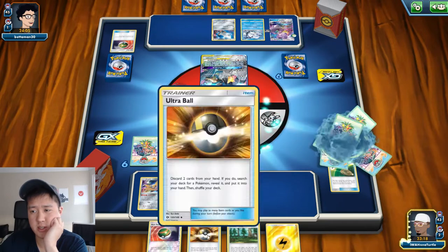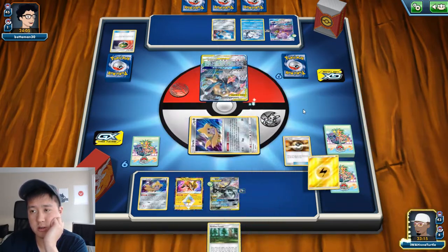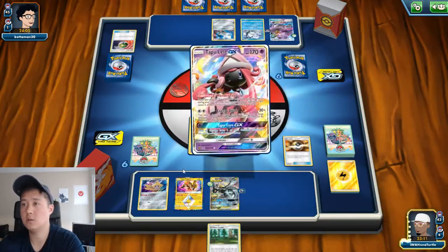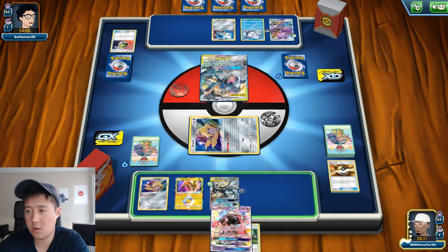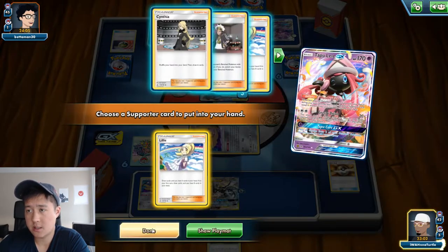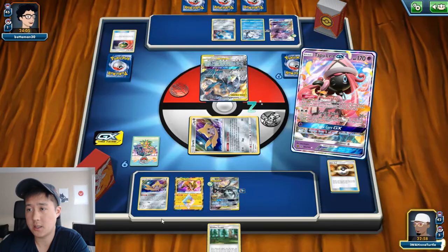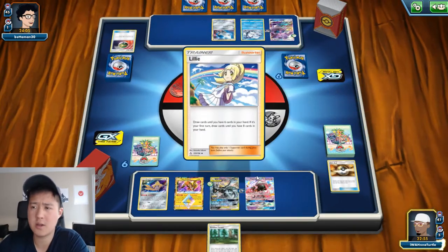I'd rather keep the electric charger in my deck, keep the Viridian Forest just in case, toss these two out — Koko and Lele — then go for Lillie, it's a nice card draw. Do I play the Viridian Forest? No, I think we'll keep it just in case. Alright, only one Guzma — that's not good — in case they have Mount Cornet.